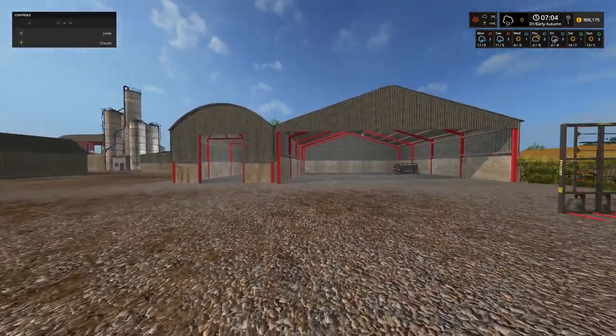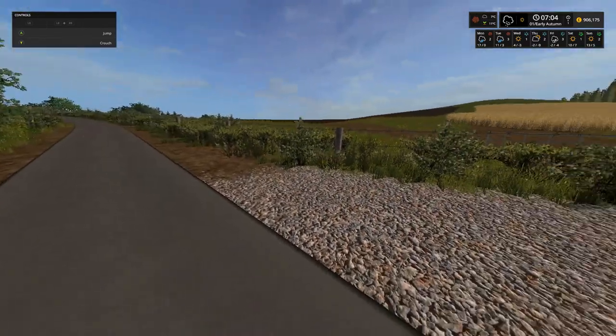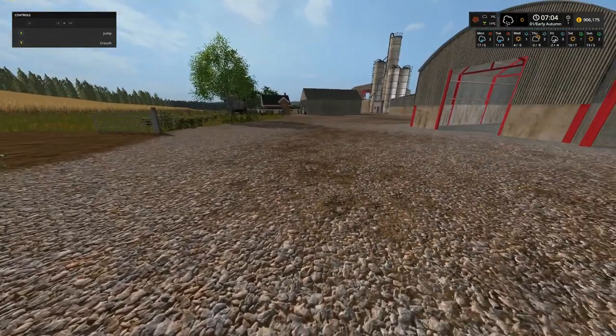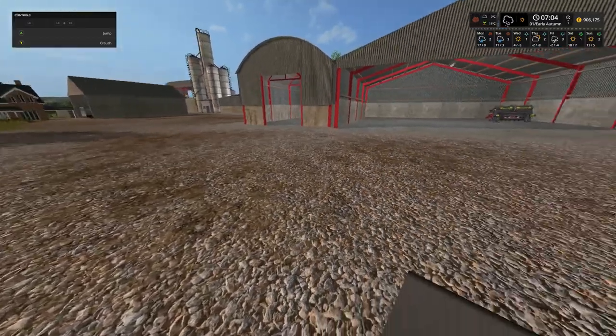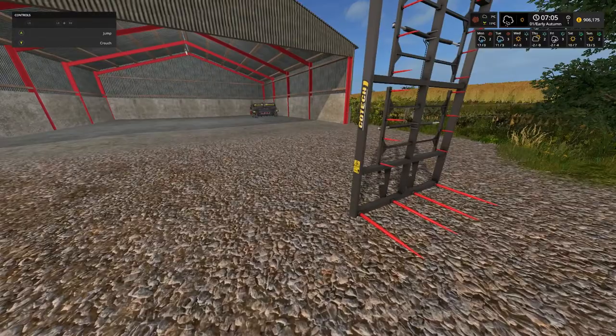So let's have a little look around at what we have got. This is the main sort of entrance to the farm - got a few fields just over there. As you can see we have planted crops up and they are now ready to harvest. We have got the seasons mod running and we are in early autumn, so rather than starting in spring we have started in autumn.